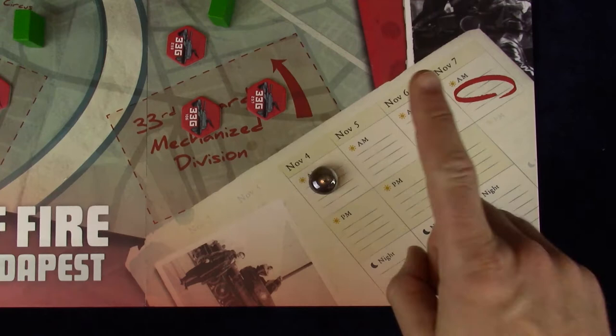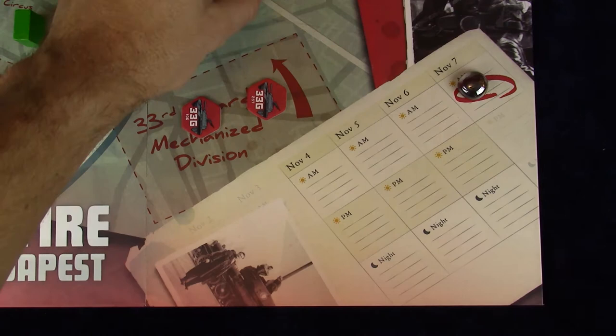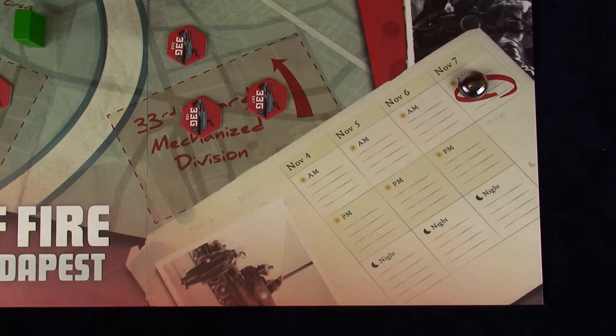The first way is for the Hungarians to simply survive until the end of the tenth round without surrendering and with at least one insurgent left on the board — the true definition of a battle of attrition, as their remaining Morale will likely be near zero by that point. Nights of Fire is played over a maximum of ten rounds, each representing eight hours of the day, meaning every third round is played at night. Some gameplay elements are affected by day or night, creating thematic immersion.